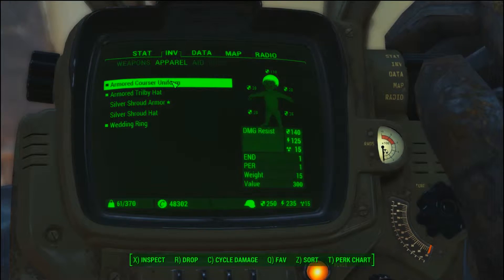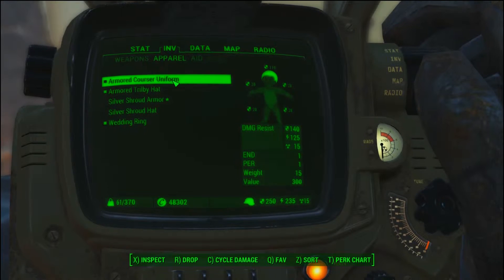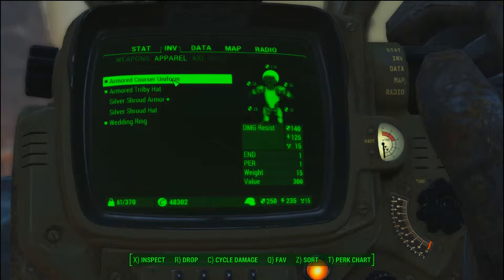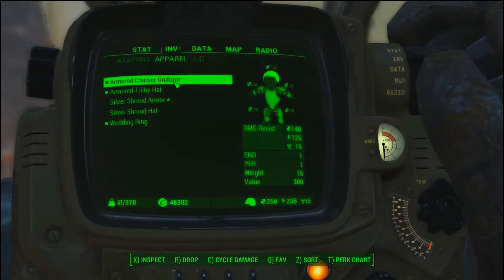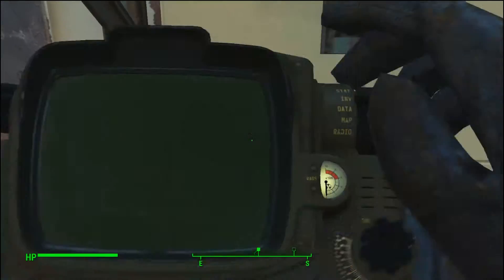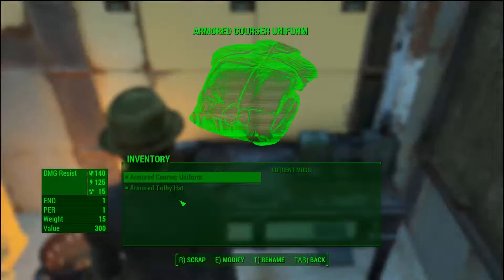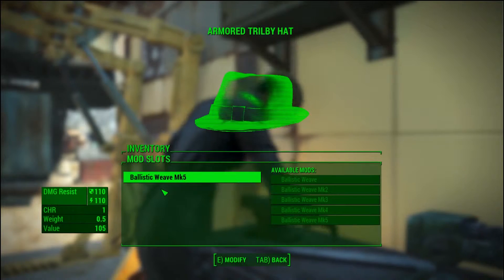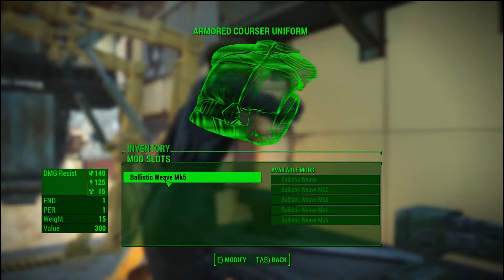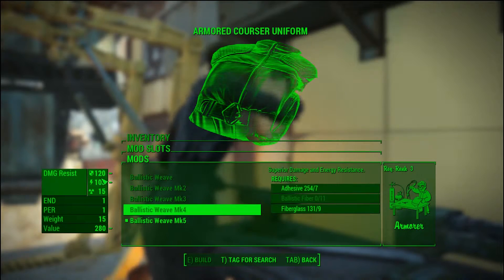I found that if you add the ballistic weave to the course uniform, you can get a lot better than 110/110. With the guns and grenades I carry when farming for junk, I only weigh about 61 pounds. You have to be armored for the ballistic weave — it's required. Even at MK4 this course uniform is still a little better than the suit.